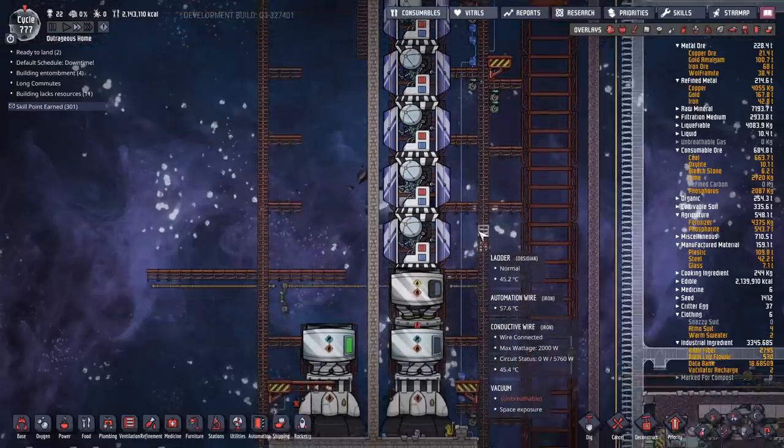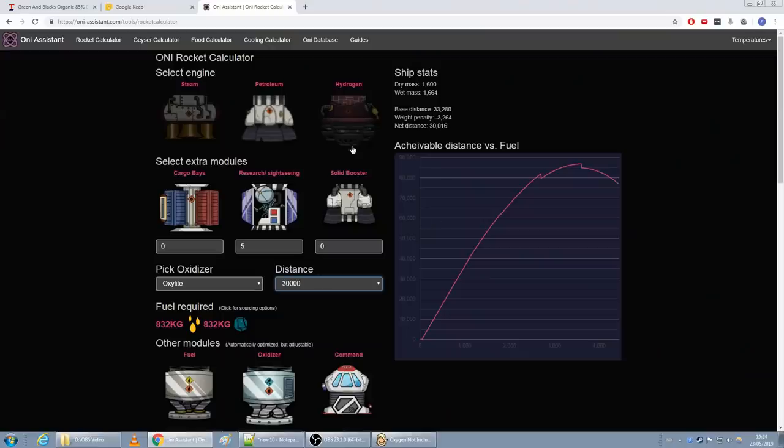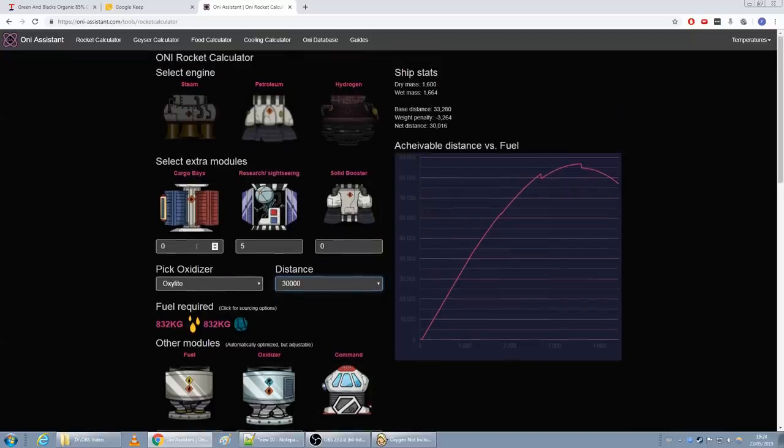Now we have to figure out how many resources we need to send - a quick jump over to the browser for the rocket calculator. As you can see I left it on petroleum rockets with five research modules for the third ring of planets - that's how much petroleum and oxalite we've been sending. But we want to send cargo wagons now.